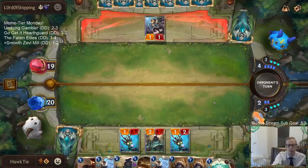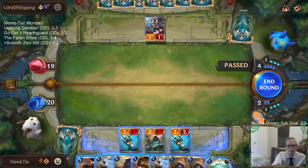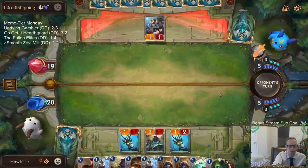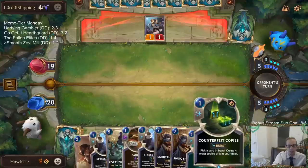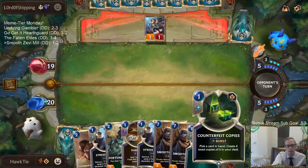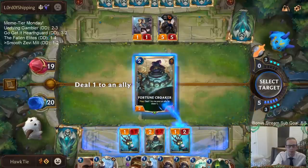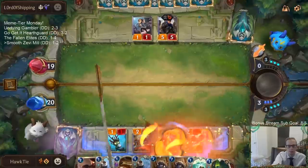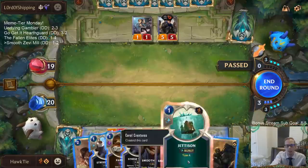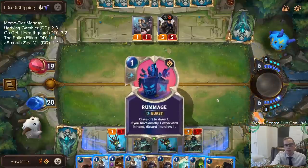I'm going to have to get rid of cards in hand, so I'm probably going to Counterfeit Copies this Veteran Investigator — just because we need to not have ten cards in hand. But we want to wait and find Zevi first if possible. I can Rummage away some cards. Let's keep the Rummage and just play this. Let's get rid of that.